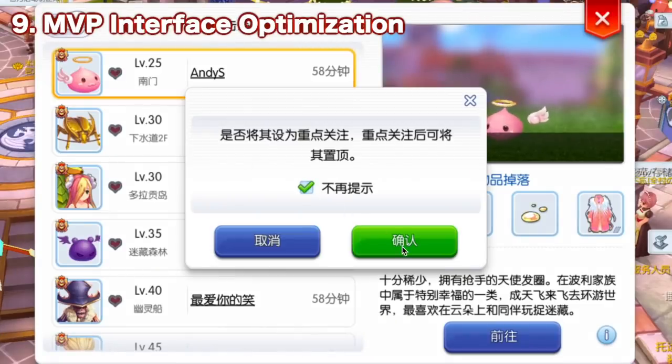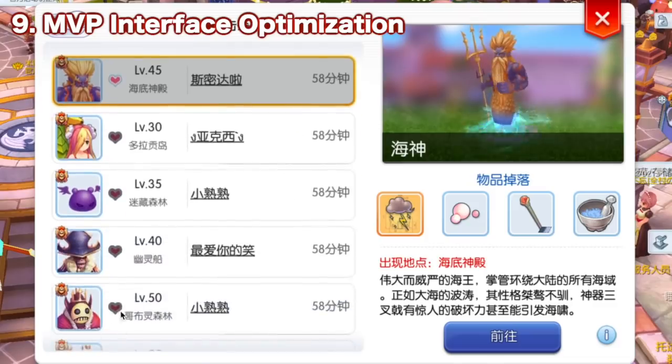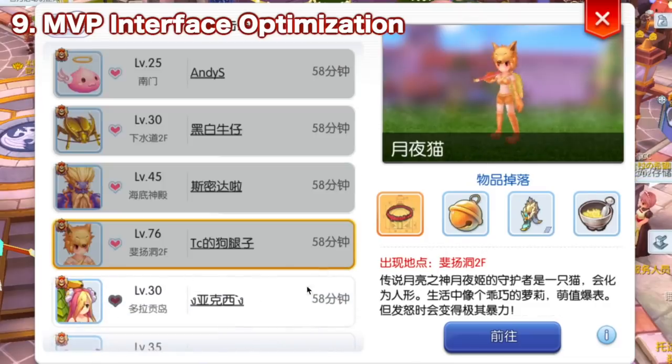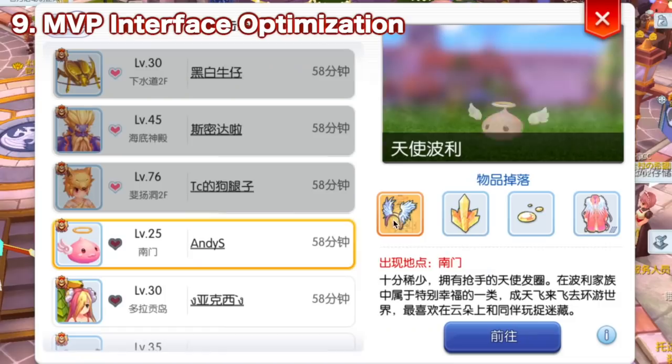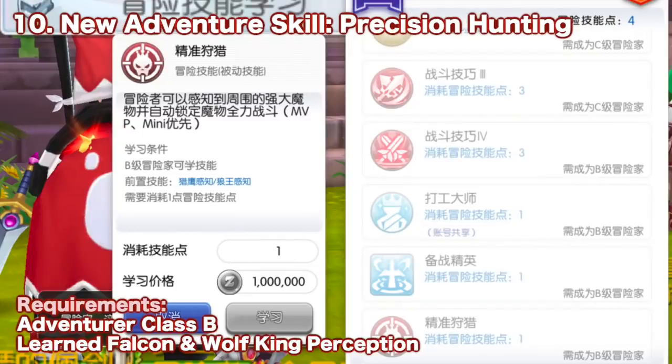Next we have the optimization of the MVP interface. You can now mark the minis and MVPs you want to hunt according to your preference, putting them on top of the interface for easier tracking. Another change related to MVPs is the addition of the new adventure skill Precision Hunting. After setting, it will lock on the MVP or mini monster when it appears in range, and will also prevent the unnecessary use of Flywing when the MVP is in range.